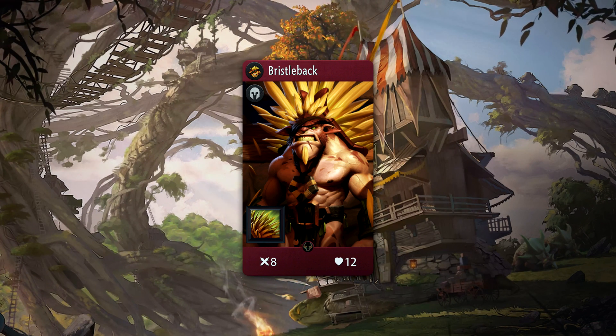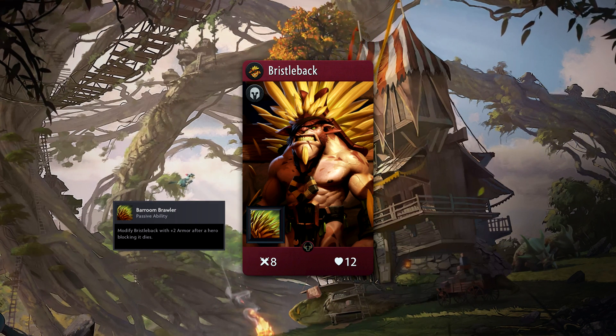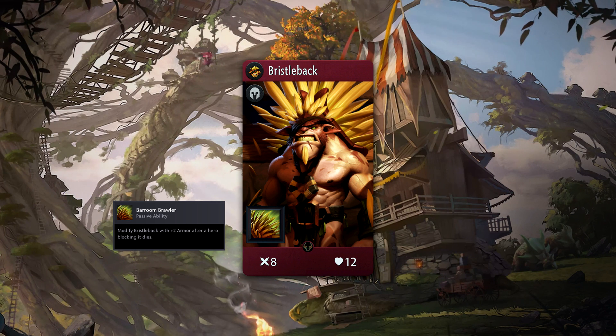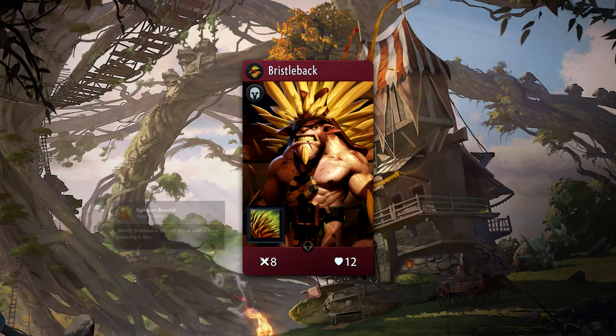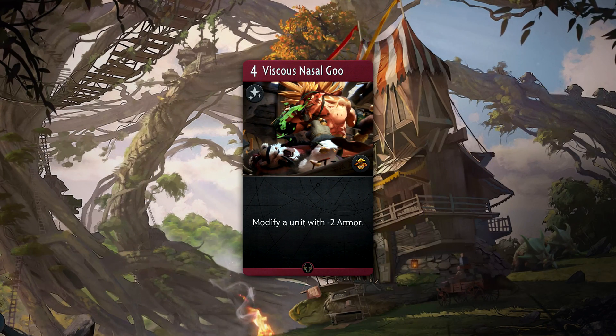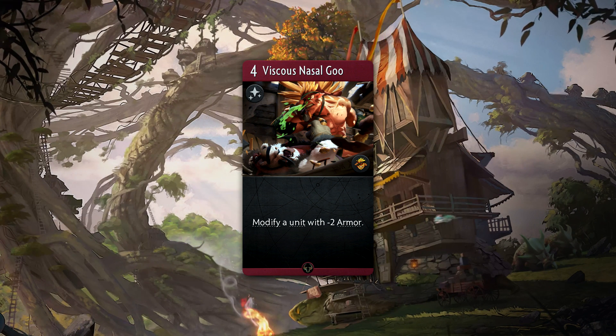Bristleback is a common red hero with 8 attack and 12 health. He comes with a passive ability named Bar Room Brawler — anytime an enemy hero that is blocking Bristleback dies, he will be modified with plus two armor. Bristleback's signature card is a four-mana spell named Viscous Nasal Goo.